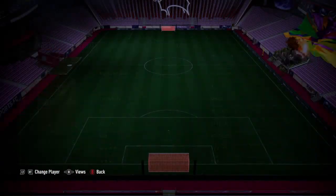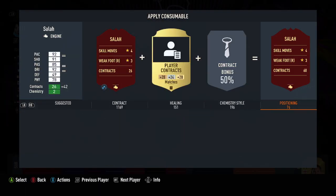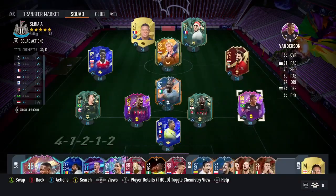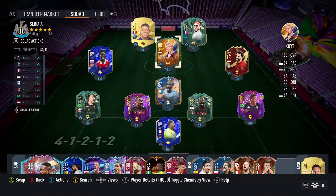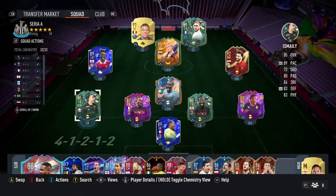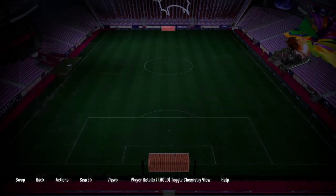Mo Salah again, as usual. I do wanna give him the Hulk chemistry style actually — feels better on the Hulk. Actually, I'm gonna give him a Hunter — need that pace boost. Shame he's not on full chem, I'm trying to work on this. Yaya, as we already have. All of these are untradeable actually. The only player I bought this weekend was this guy — I need him for the links, he's not that great. Kalulu I just wanna try out, seems okay so far — he's tall.